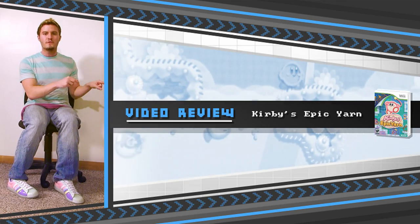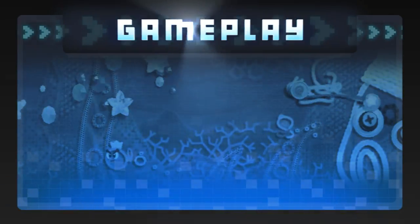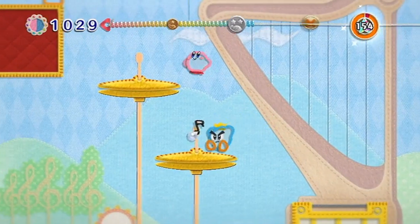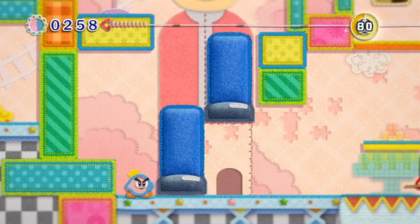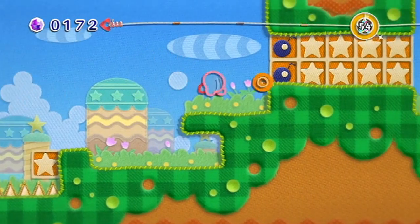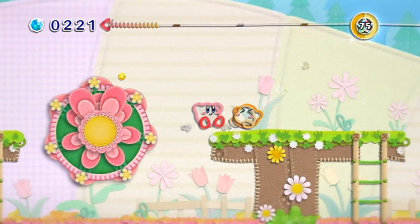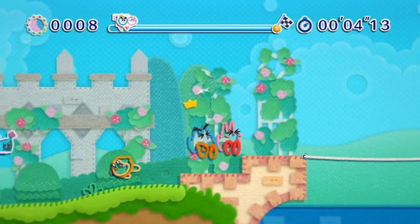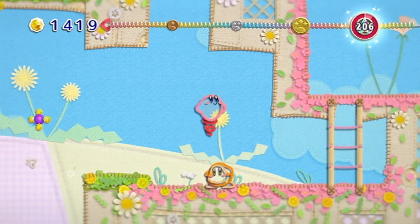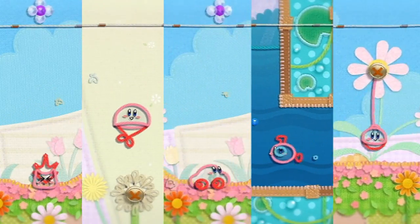Let's jump into our full video review. The gameplay here is a little bit different from a traditional Kirby game. You no longer suck up enemies to steal their powers, nor can Kirby float around in the air like before. Instead, Kirby can grab enemies and wad them up into yarn balls, then toss them at other foes or objects. Kirby can also turn into a car simply by dashing forward. Kirby can also float down from the sky as a little smiling parachute, smash enemies or blocks as a two-ton weight, and even swim around underwater as a cute little submarine. All of these abilities are incredibly adorable and tons of fun to play around with.